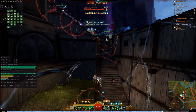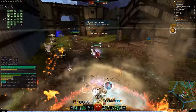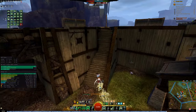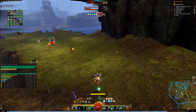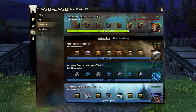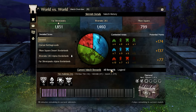Getting pips will progress you through different chests, from wood to diamond, with the diamond being repeatable. To finish each chest, you have to get a certain amount of pips, and along the way you get checkmarks that will give you some smaller rewards. These rewards are commonly memories of battle, skirmish claim tickets, and boosts to your reward track progress. To check your current progress of your pips, click B on your keyboard and go to the Match Overview tab, then you can see it in the bottom.